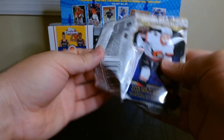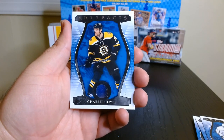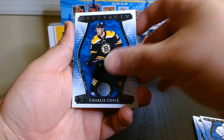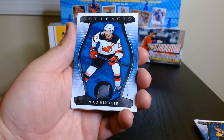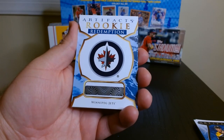Okay, pack number three. I like that they have their parallel or insert in the middle — they don't have it in the back, so even if you open it and get a peek at what's in the back, that's not going to be the hit of the pack. I have a rookie redemption!